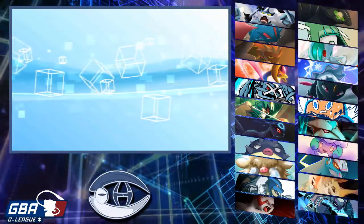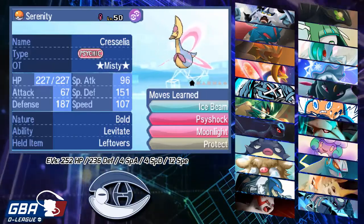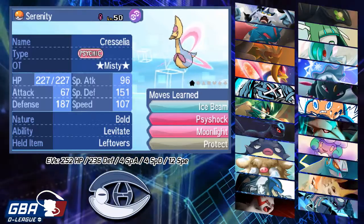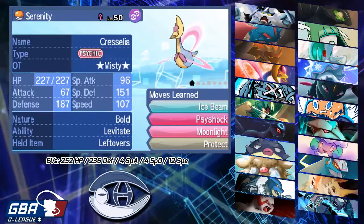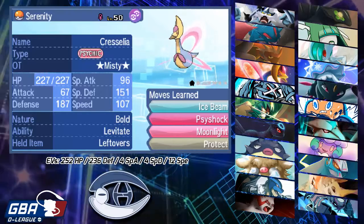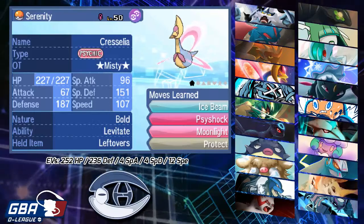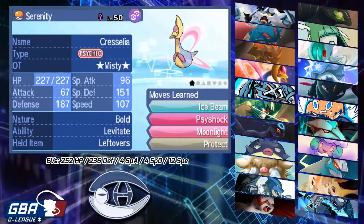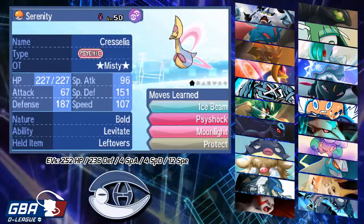The first thing I decided to bring was Cresselia. We've got a Bold Cresselia with Levitate and Leftovers, running Ice Beam, Psyshock, Moonlight, and Protect. The EV spread is 252 HP, 236 Defense with Bold Nature, 4 Special Attack, 4 Special Defense, and 12 Speed. The 4 in Special Attack is crucial for 2HKOing non-bulk-invested Zygarde from full, as I could miss out if I get two absolute low rolls.